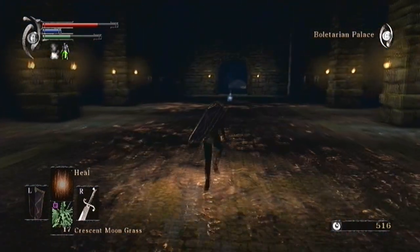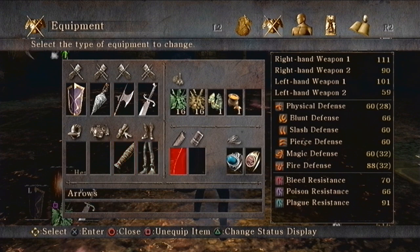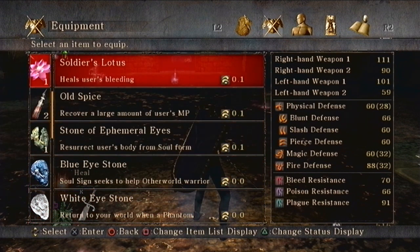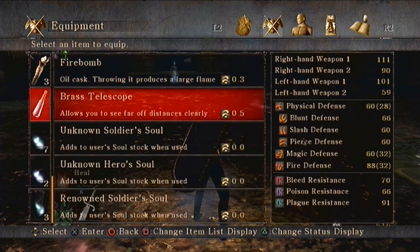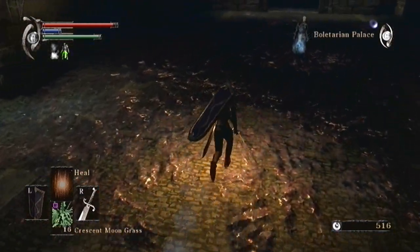Anyway, we're going to start off with the next level here. I'm just going to note that I'm technically in body form, so I can be invaded. One thing I'm going to do is just swap out some stuff. I'll take that in — don't really need it. Don't really need anything here. Leveled up a bit more, but at this level, no one is probably going to be able to invade people's worlds.